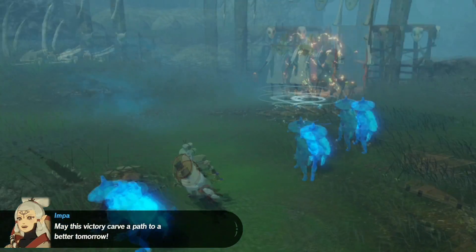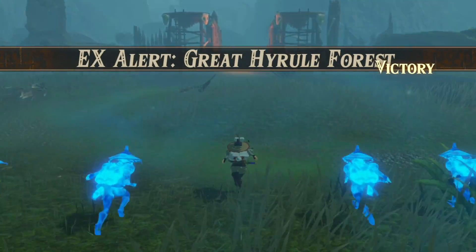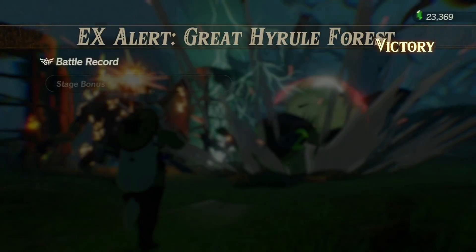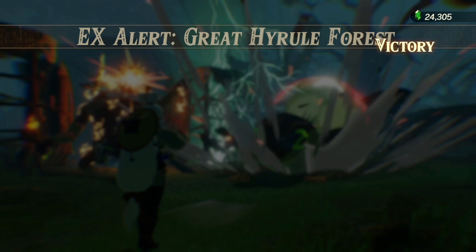Impa learned her ways from Jiraiya Sensei — that's why she has long white hair to match Jiraiya, and she uses the frog summoning jutsu. That went surprisingly well — level 81 for Impa, let's go. Link's almost 83, we'll take those.